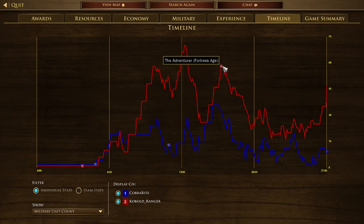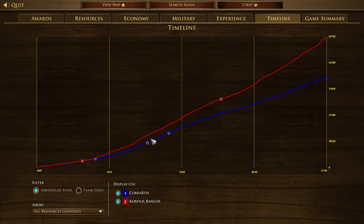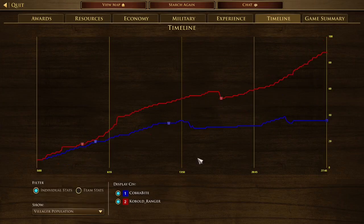Near the end I had way more villagers because I had two TCs. I had bad trades and my micro wasn't on point, but it just shows how good Brits are and that you don't have to be that skilled to play them. Obviously I usually play better — that wasn't my best game.